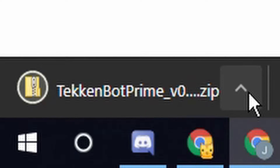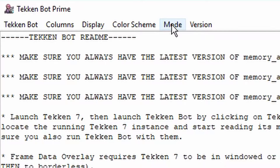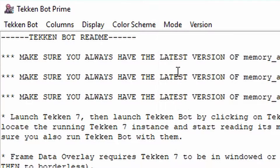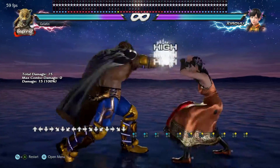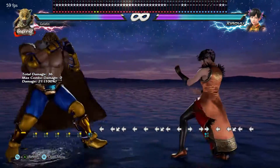Step 1: Download Tekken Bot. Step 2: Run Tekken and Tekken Bot. Step 3: Click on Mode in Tekken Bot's menu bar. Step 4: Click on Command Inputs. You should now see a timeline of your most recent inputs. If you need it, there's an explanation of this function in the description box below, but for now just make sure your inputs look like mine.